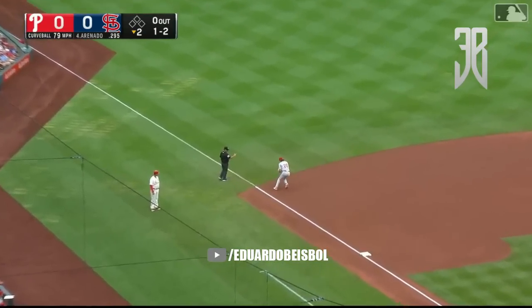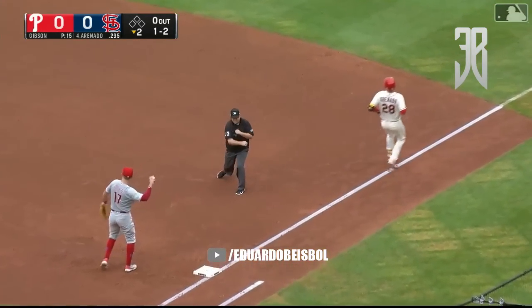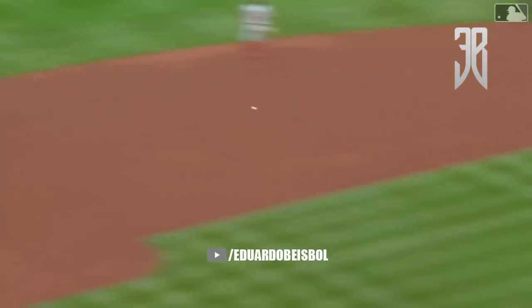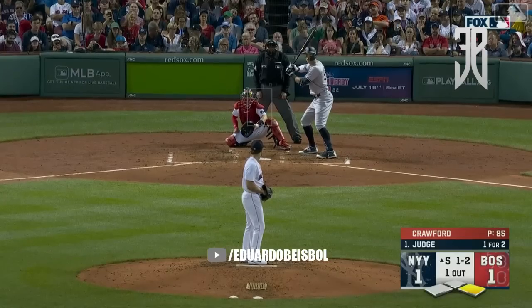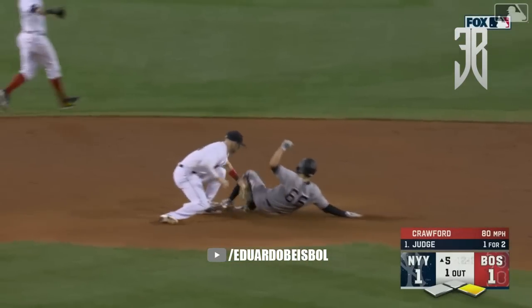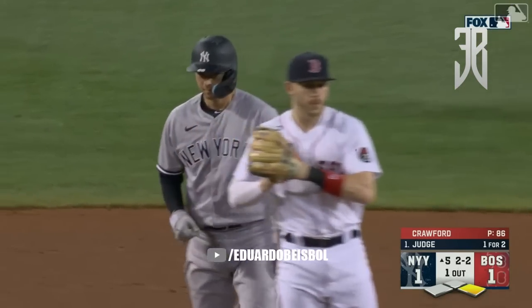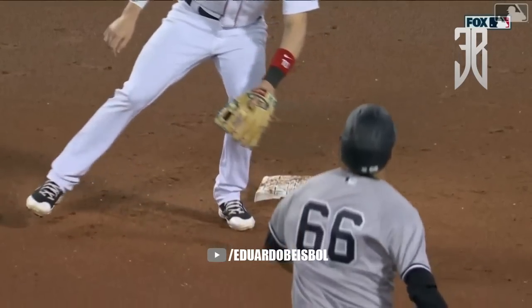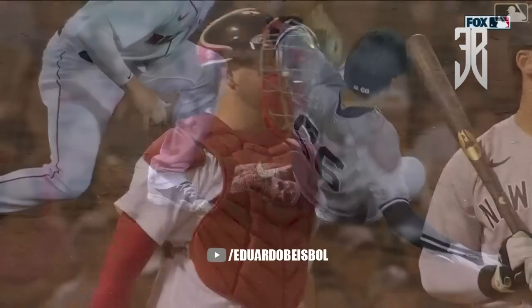Line drive turned — picked on one hop by a sliding Boehm to his feet, over to first in time! Oh, what a play by Alec Boehm for the first out in the second inning. Arenado, 1-2 to Judge — runner goes, down and away throw by Ploiecki — and for the first time this year Ploiecki has cut down a would-be base stealer in 16 drives.